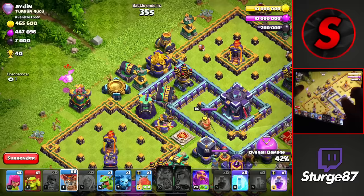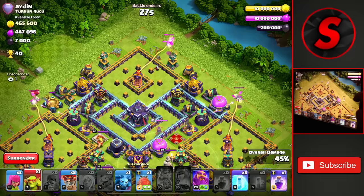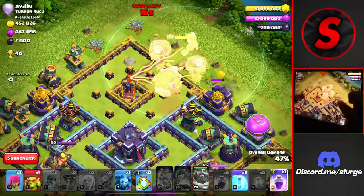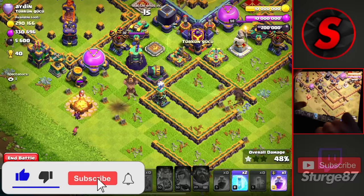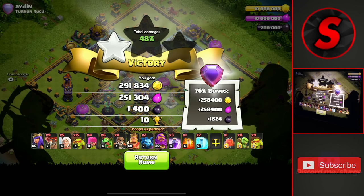We're at 39 to 41 percent, dropping baby dragons on the right side and left side, another towards the top at 42 percent. We try to go for the town hall at 45 percent, dropping the baby balloons and using the blimp with the warden ability. We freeze but run out of time - we get the first star but miss the second. This is my first attack in Legend League as a Town Hall 11, getting 10 trophies attacking a Town Hall 15.